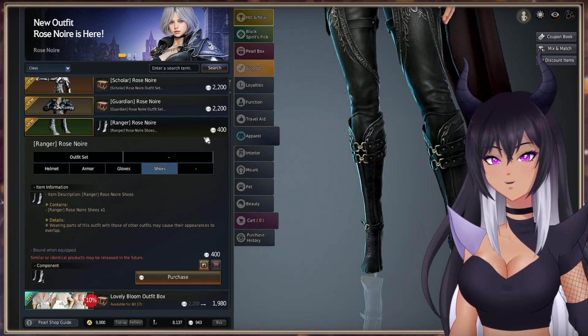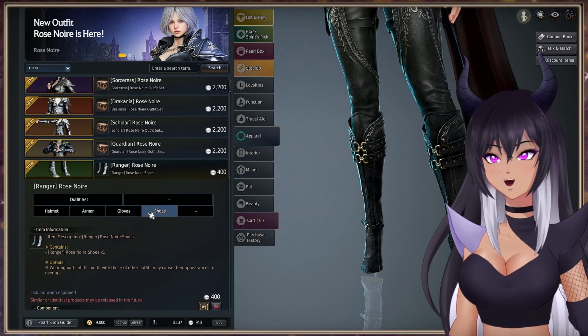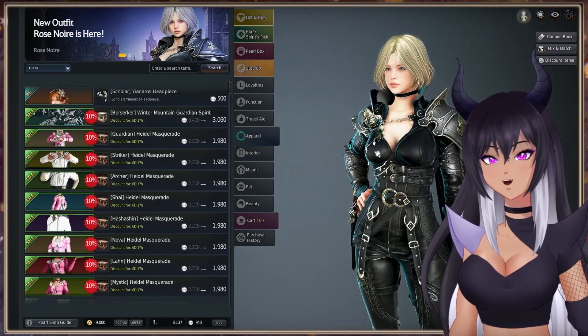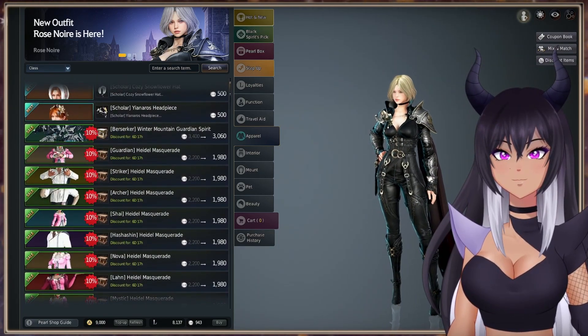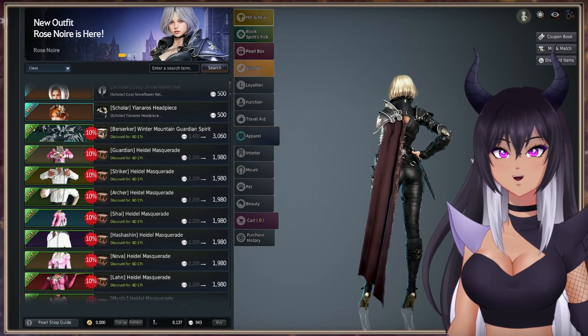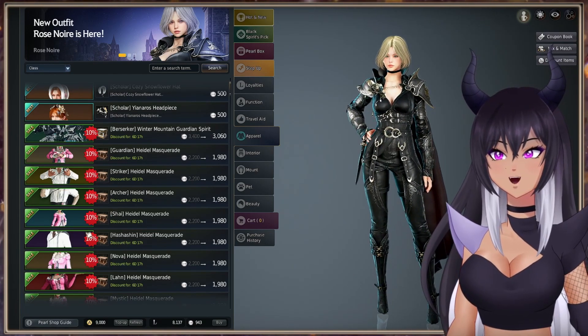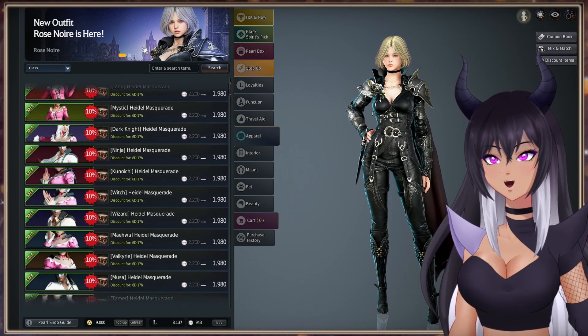The gloves are 400 and the shoes are 400. So this is how it looks altogether for Ranger. I'm pretty sure this outfit is the same for everyone — I don't think there's any differences per class in how the outfit looks — but let's click through them just to make sure.